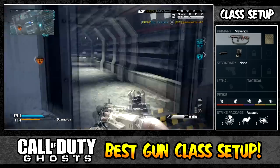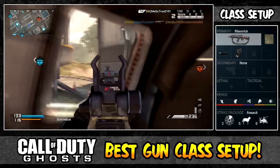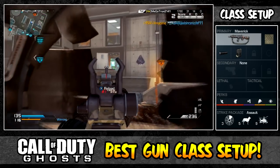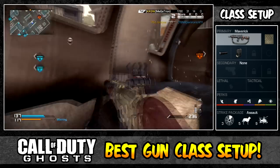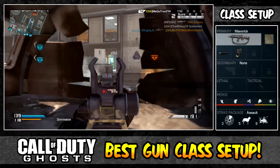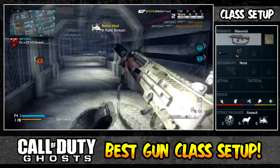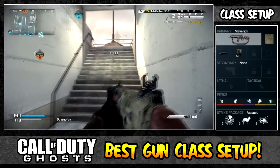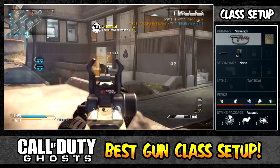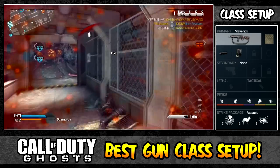The perk setup for this class is lightweight, stalker, dead silence, scavenger, and focus. Lightweight lets us push into the enemy spawn quickly and escape when getting shot at. Stalker helps weapons with a moderate fire rate — if you're up against a faster-firing gun, stalker lets you move side to side to stay out of the enemy's sights and get your bullets on target.